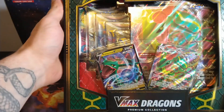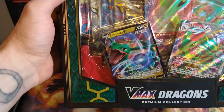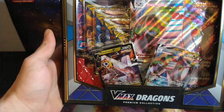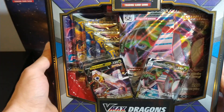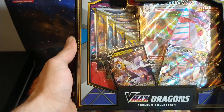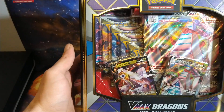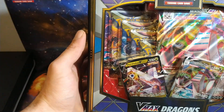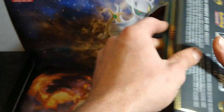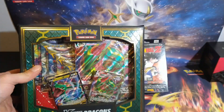On this side it has a Rayquaza jumbo card and two Rayquaza V cards from Evolving Skies I believe. And then on this side — this box is double sided — this side has another jumbo promo card along with two other cards from Evolving Skies also. And then it comes with 11 packs total: Fusion Strike, Brilliant Stars, Astral Radiance, and I believe there's Evolving Skies packs in here too. We'll see once I get that open.